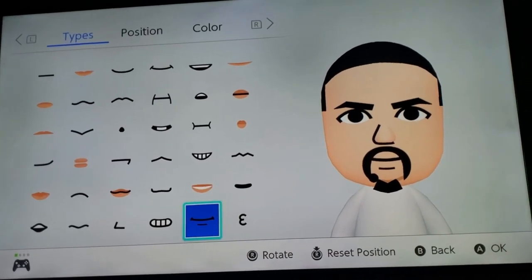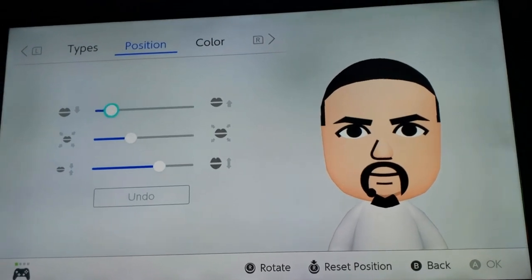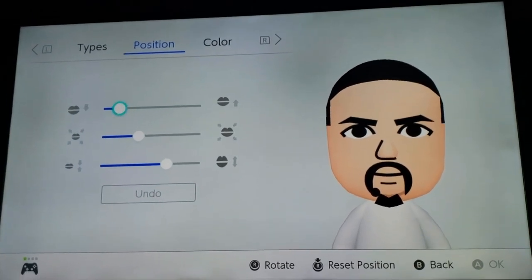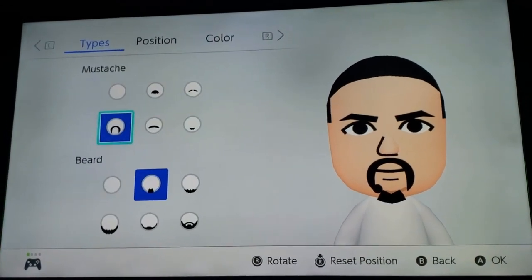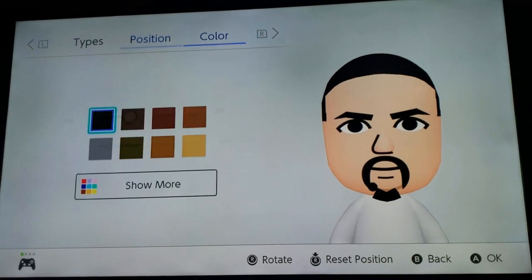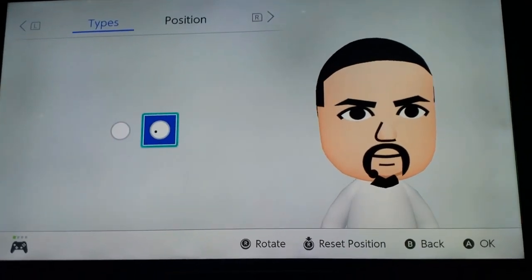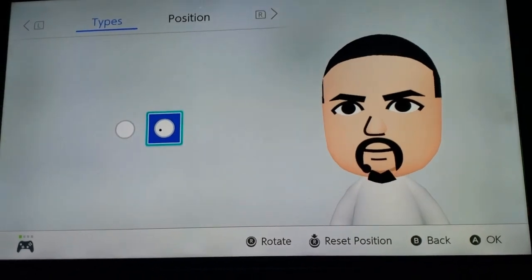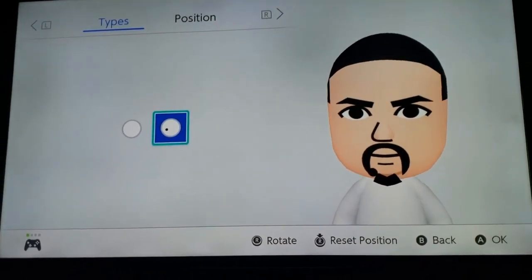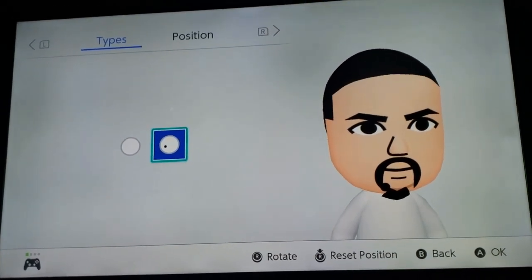The mouth — I picked that one. He's always kind of smiling, sort of, but that's what I picked. And then you want to go to facial hair — pick these two, position, and then mold. I picked the mold to kind of close up the goatee, because this goatee closes up. So I did the best I could. It looks better than not having anything.